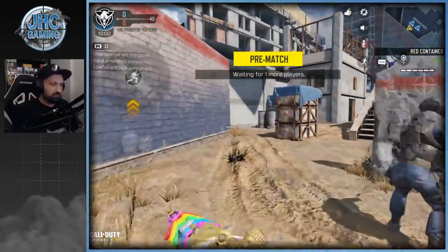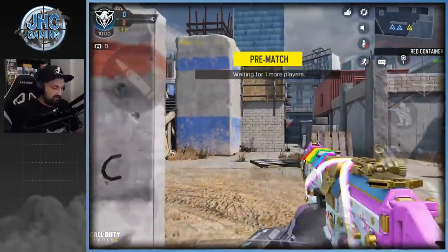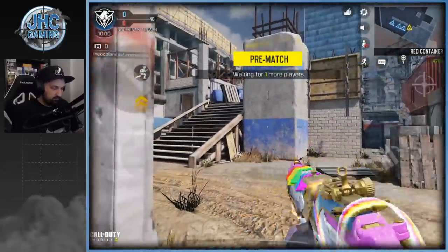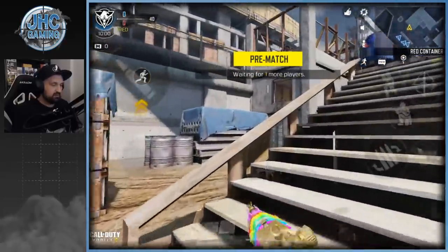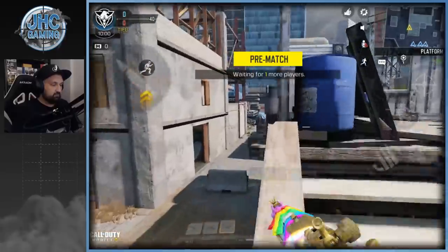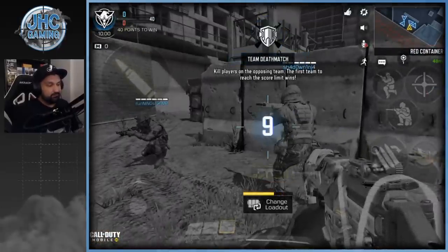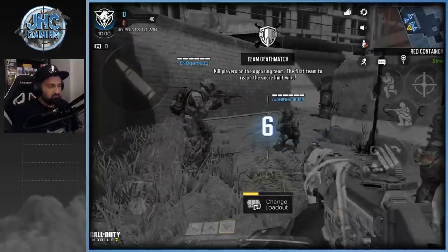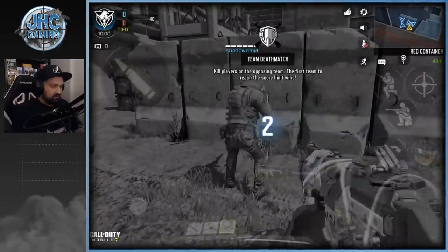For the next game we're gonna go on Cage, which is also a pretty small map — should be fun. Definitely no wings right now even if I'm moving. What I need to see is: are the wings growing or are they just gonna be there once you get a kill? I didn't play enough to see the difference. Let's go — we can just focus on getting kills right now.